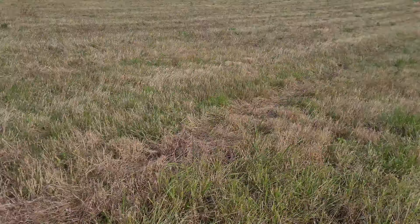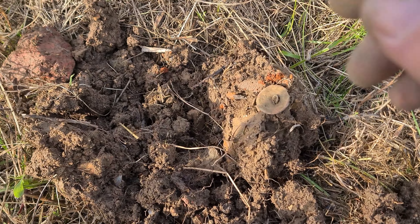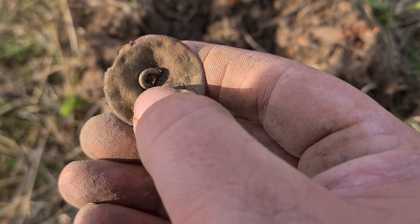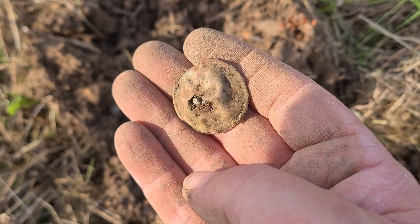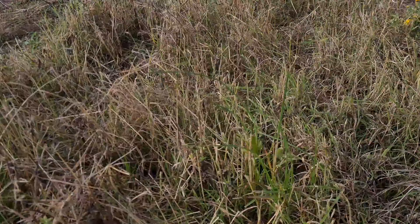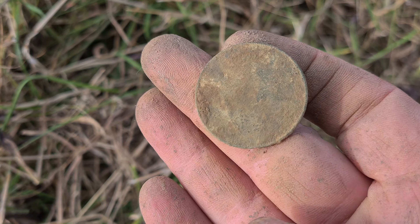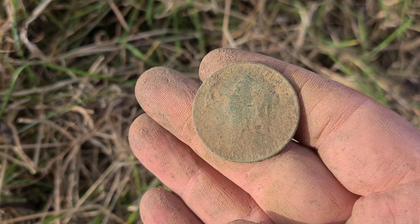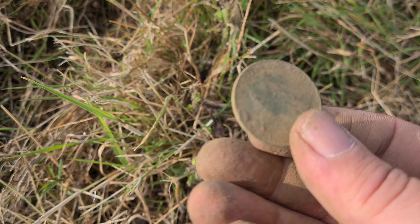Hard going so far. This one was a 35 — well deep. It's just a button and it's absolutely demolished. You can see the shank on the back there but it's been run over with the plough about four or five times. As soon as I turned the plug over it just flicked out — it's that dry. Halfway down the hill and we're on to our first coin. That's a Queen Victoria coin. I can't see the date but I'll get it from the bottom. I do love finding the older Victorian coins.